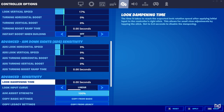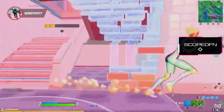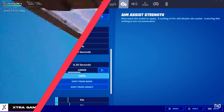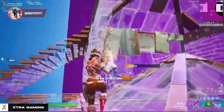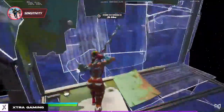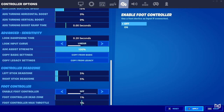Never use any boost, as they add acceleration when aiming and tremendously impact how you aim. Look dampening time should also remain at zero. Keep your look input curve on linear since every setting corresponds perfectly with linear mode. Dead zone is super important — it's a mechanic that allows a small area around the thumbstick to not be detected, giving you less stick drift and keeping your aim aligned. Always keep aim assist strength at 100%; anything under gives you a huge disadvantage. If you don't use a foot controller, keep every setting disabled in that section.